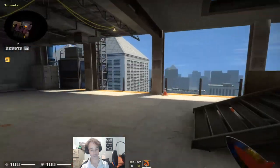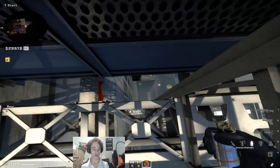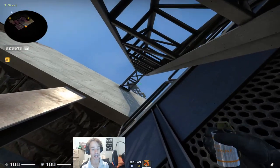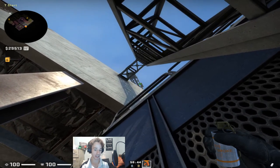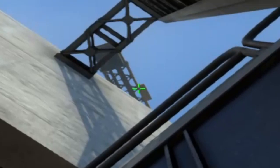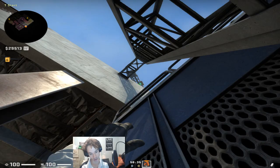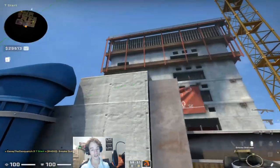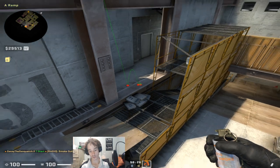First off, we're going to start with some nades towards the A bombsite as a T. When you spawn, you can come straight into here. Aim up at the crane there — there's a big gap. You want to aim with your crosshair touching the wall; at least that's how I like to aim it. You can vary it a little bit, and then you just jump throw. That will smoke offshore nicely for you.